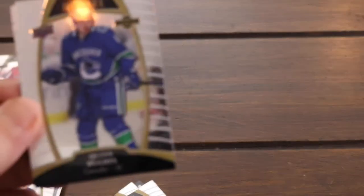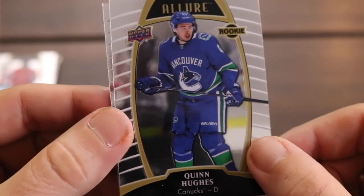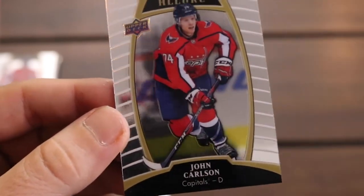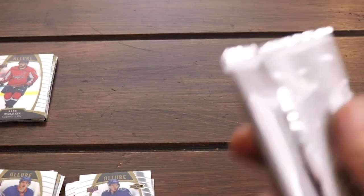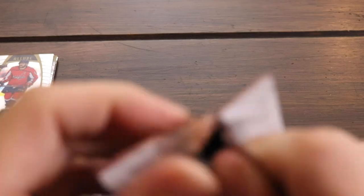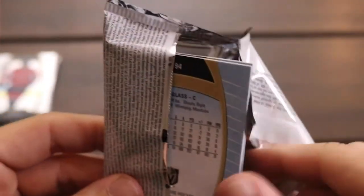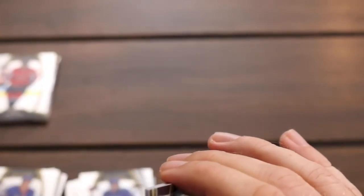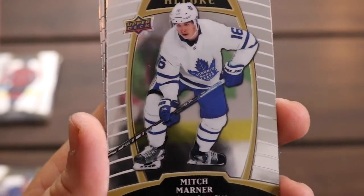Still got two cards left in that pack. I said his name and here he is — Mr. Quinn Hughes. Saw his brother earlier. And then John Carlson. Guys, last pack. This is it. And this has been just nothing short of outstanding — just great cards, they look amazing. Last pack magic, let's finish this off with something great.